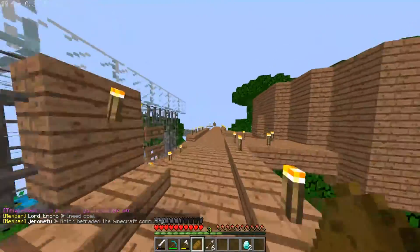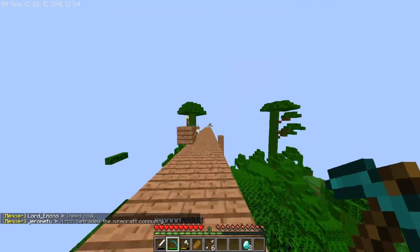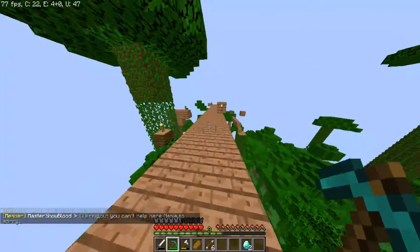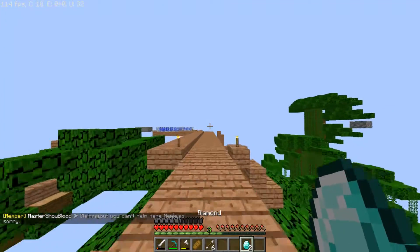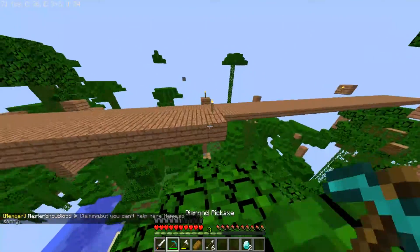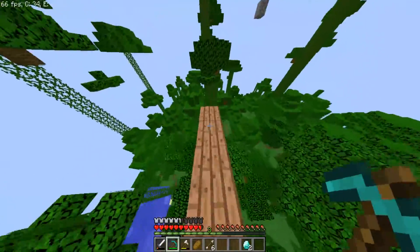Now we have a diamond pick, so we don't need to worry about my pickaxe breaking. But we still have to find more diamonds. We have like two diamonds on us — we could make a diamond sword, but I don't want to waste them making a diamond sword because diamond swords are not that good. Well, they're good, but I don't want to waste them.